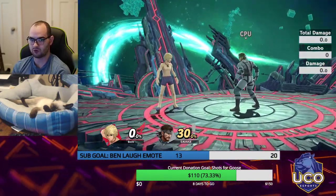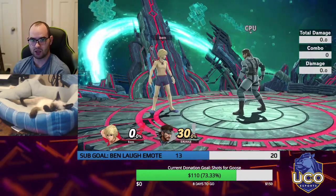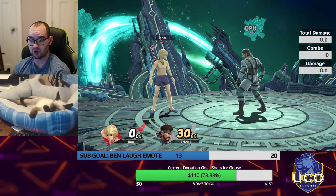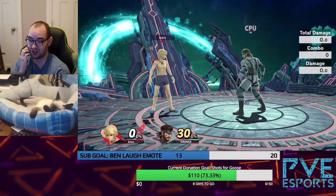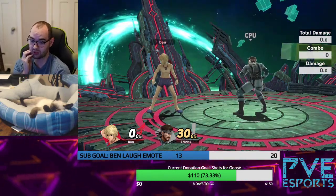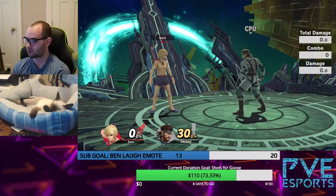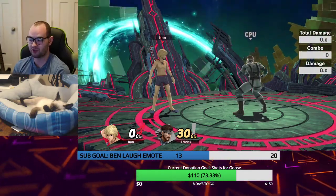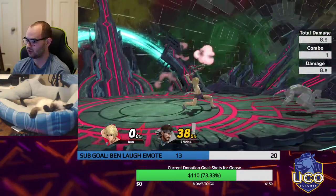The easiest way to cover — and down tilt always covers get-in-place and miss-tech. We are just choosing to opt to cover roll-in or roll-out. His rolls are bad enough that you can actually cover all three options at the same time. So first we're going to favor preventing him from reversing, like getting behind us, with down tilt.